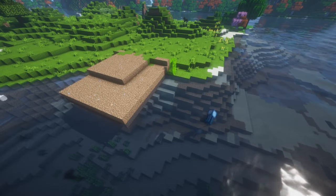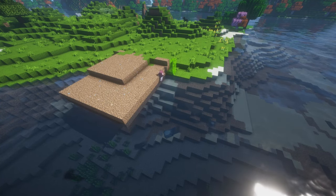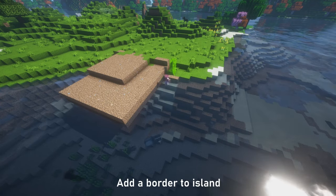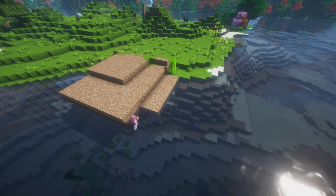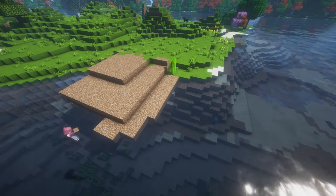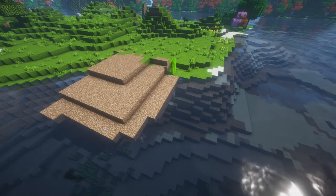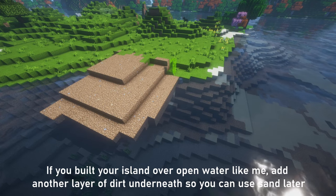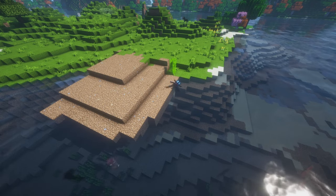Right now the island kind of looks like a mud cake, so let's add a border to make it look more natural. Also, if you want to decorate the border with sand the way I did later, go ahead and add another layer of dirt under the island now.